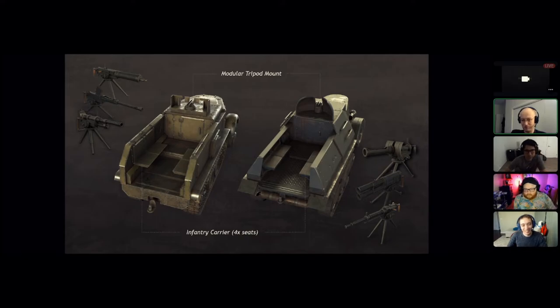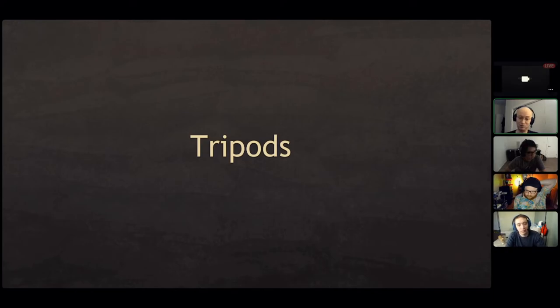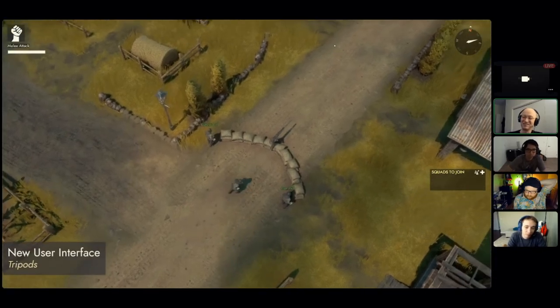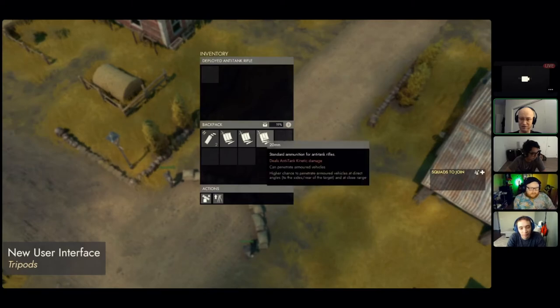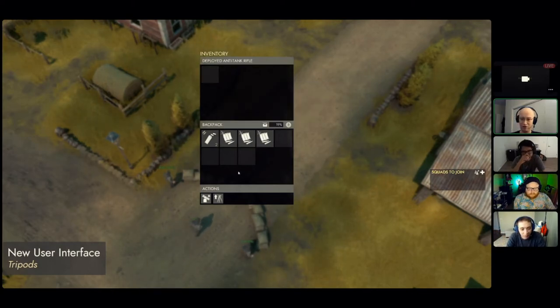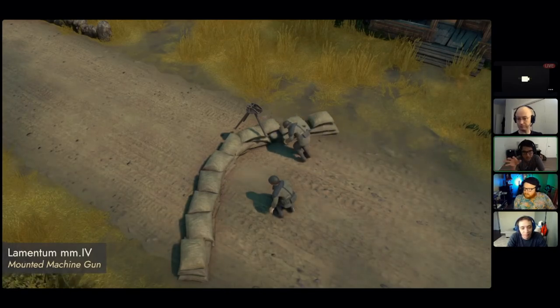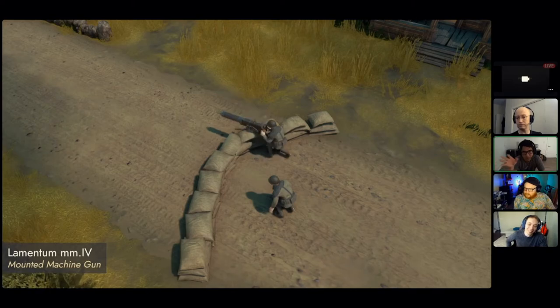It's worth noting that if you're a Warden and you find a Colonial tripod gun, you can steal it and put it on your own Warden half track, and vice versa — it's universal. Whatever can go on a tripod can go on either half track. Now that the system is in place, there's a lot of exciting potential applications in the future of Foxhole for where else we can put mounts.